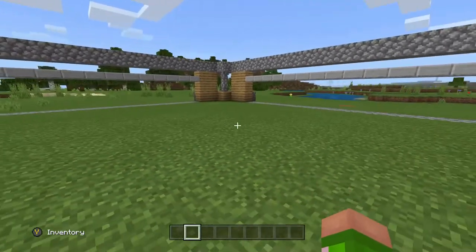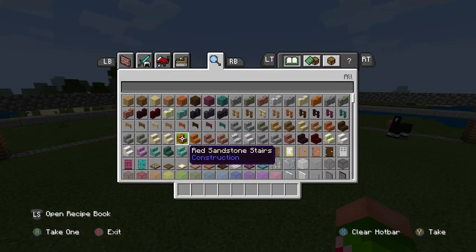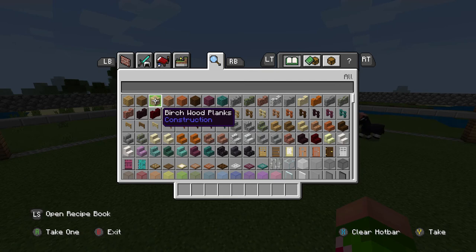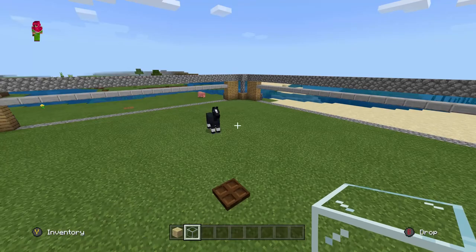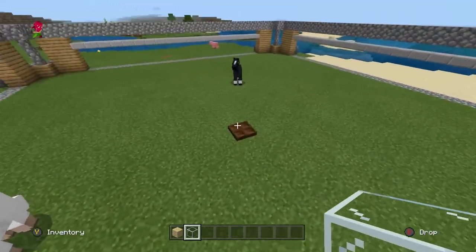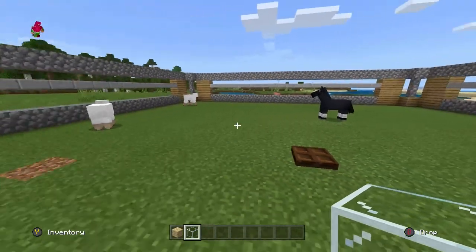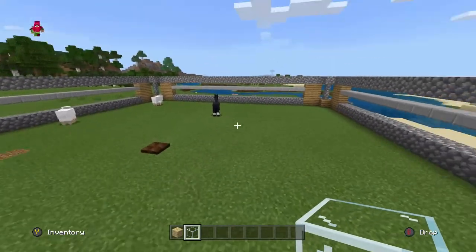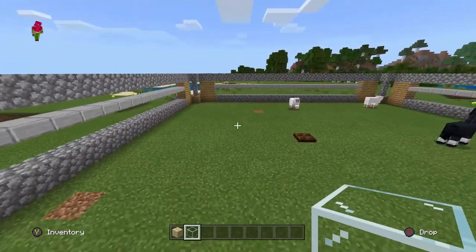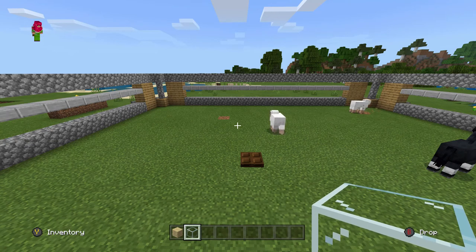We're going to leave the walls down for now. What I'm going to do is build a little house — nothing too amazing, you'll see why later on. I'm going to build it surrounding this little switch, because the switch is going to be inside the house. Then I'll start building the outside and some defense ideas to help me in case an attack comes.